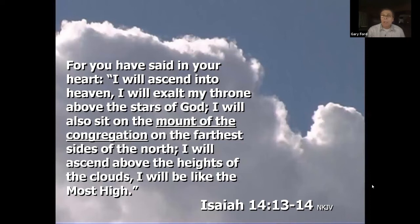Isaiah 14:13 quotes Lucifer: 'I will ascend into heaven, I will exalt my throne above the stars of God, I will sit on the mount of the congregation on the farthest sides of the north, I will ascend above the heights of the clouds, I will be like the Most High.' Sitting on the mount of the congregation means controlling the way people think — his rebellion against heaven is trying to control minds. This definition, though less popular with biblical scholars, has biblical significance.